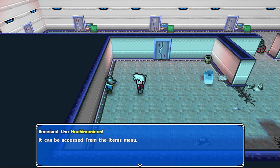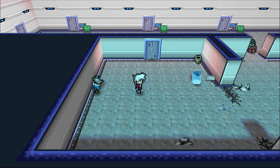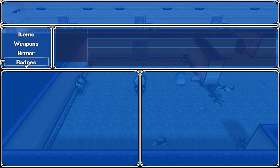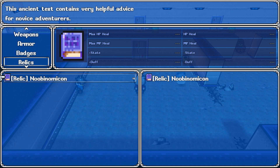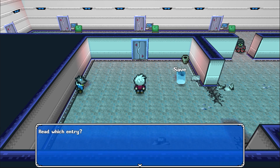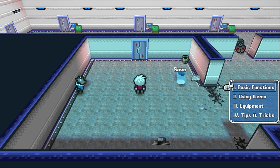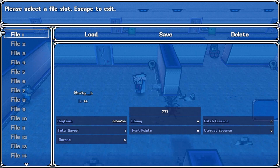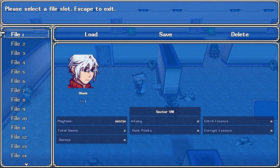Is that going to be tutorial stuff? 'Good luck, Blank. May we meet again.' We've got the main menu — we are a Wanderer with 461 HP and MP, and we are level 1. I have no weapons, no armor, no badges. I have one relic, which is the Neubenomicon. Read which entry? The basics. It is tutorial stuff. I love that name — the Neubenomicon. I'm just going to wing this. We're going to save. So far, this has been very crazy but very positive first impression.